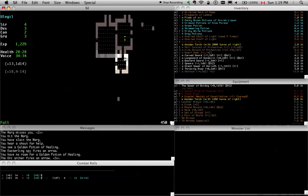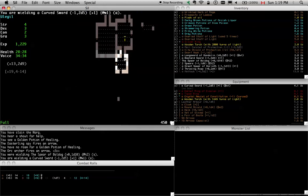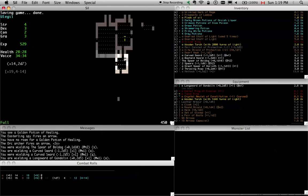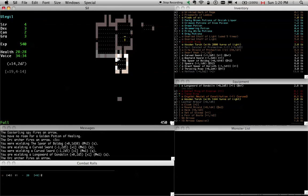Let's go back down here. Maybe I can lure them in here. So let's switch to my Gondolin sword. A thousand more experience and I'll be able to take Loremaster.